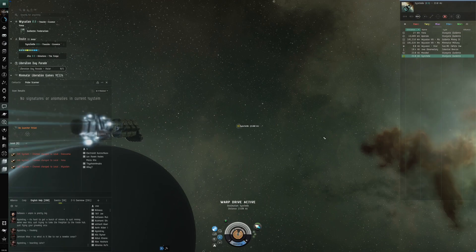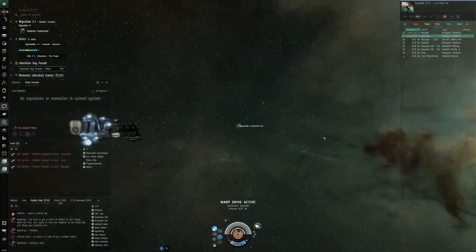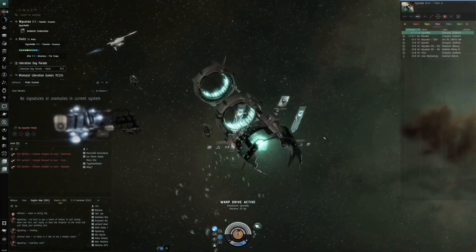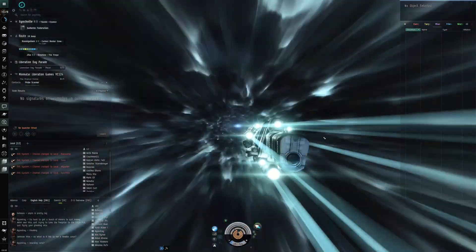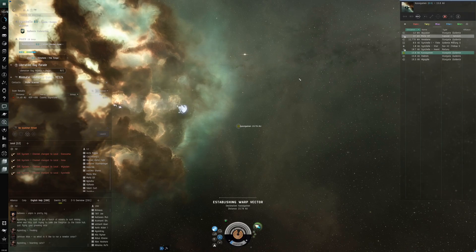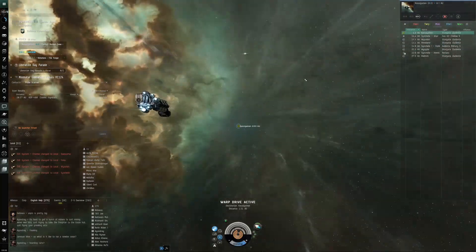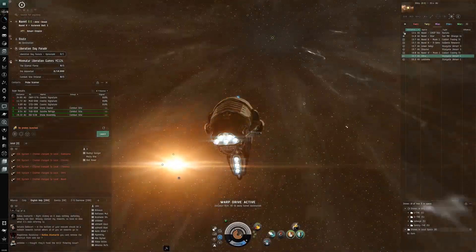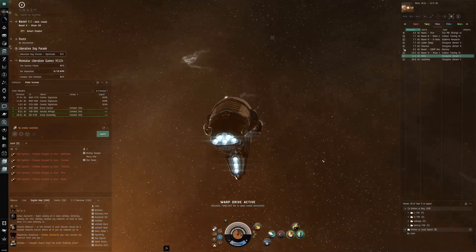I did also do a quick trip to Jita. I'm planning to buy a few Curses there because they are so cheap at the moment. Tech 2 ships are really crazy cheap and I'm definitely looking for some of those really cheap ones, mostly those that I plan to have use for. Not necessarily as a trade to make a profit, I'm definitely buying in order to just have them ready. I also bought a couple of command ships so I'm ready to go with some of those plans.